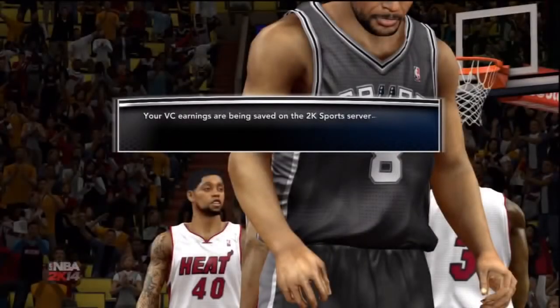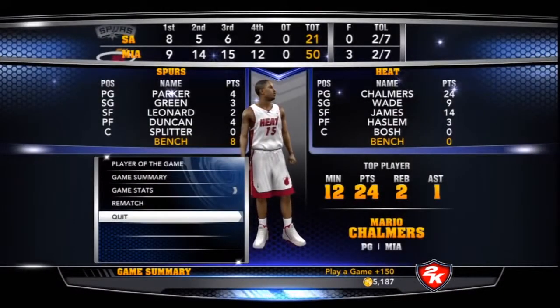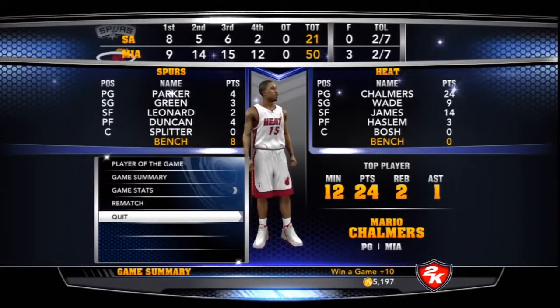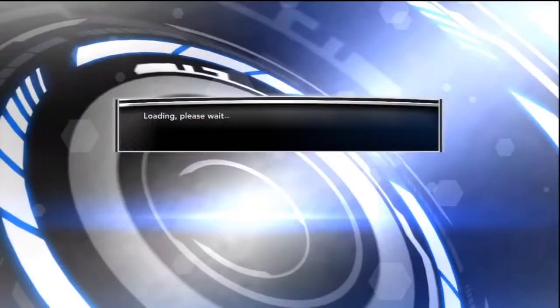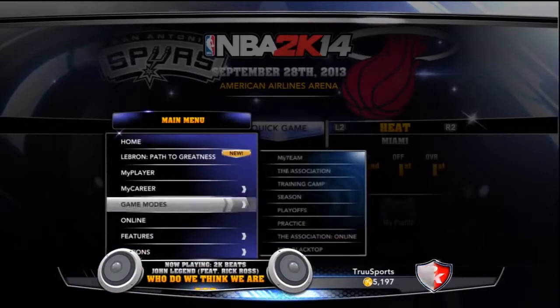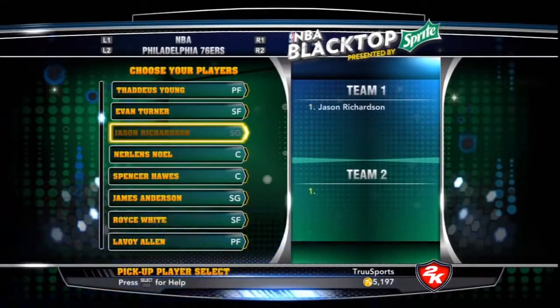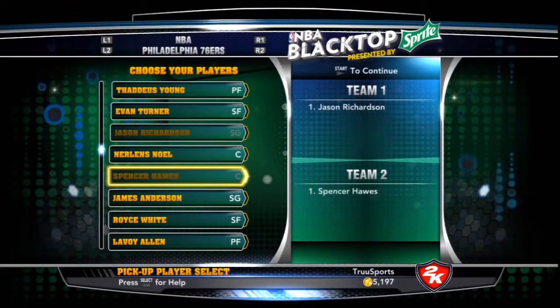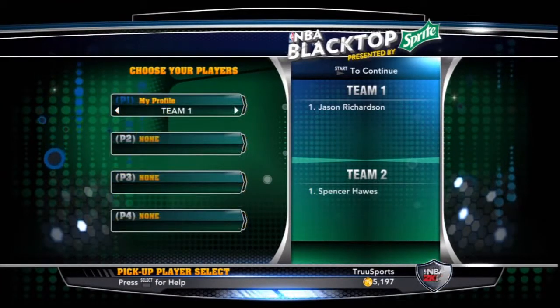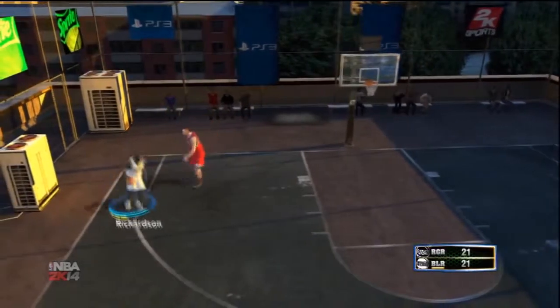Right after the quick match, go to Blacktop and play a 1v1. Pick a really good three-point shooter — like in my video I'll show it — like Jason Richardson against some bad player. Keep shooting threes and let him score. Whoever gets to 21 first, that's another 150 VC. So if you do a three-minute gameplay and Blacktop, that's already 300 VC in about five minutes, not even.